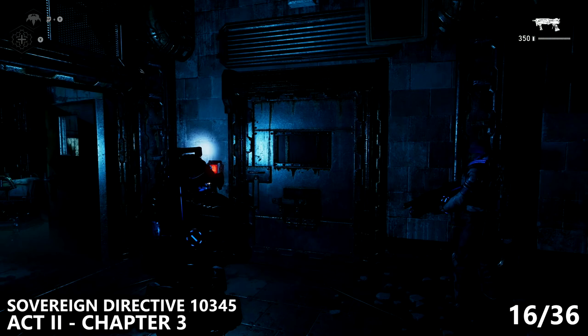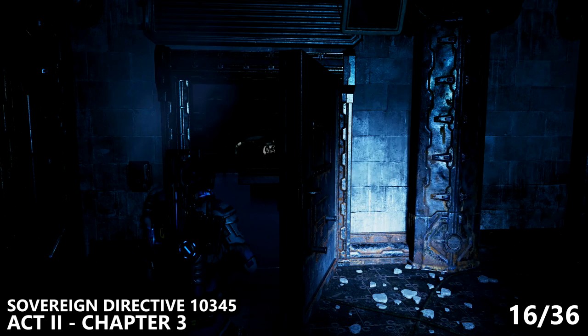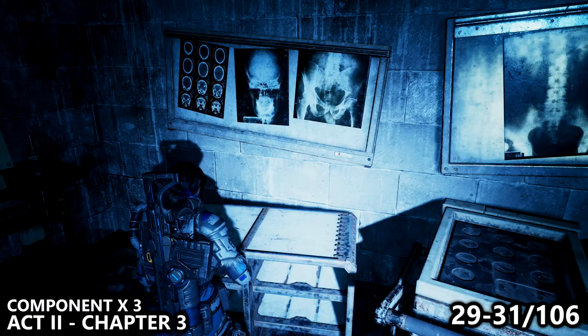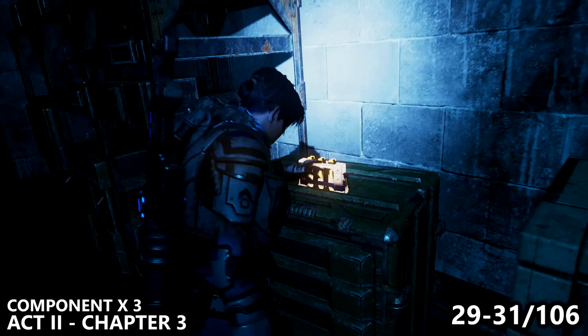Inside there are two things to grab. Walk through the door and go to the right-hand side to find a collectible called the Sovereign Directive 10345. Additionally, there is something else to grab in this room — turn around from that collectible and grab the components on the table across, which come in a stack of three.